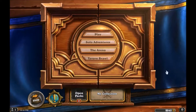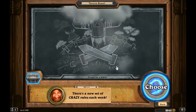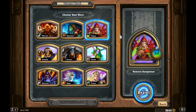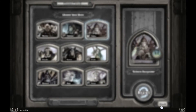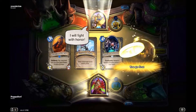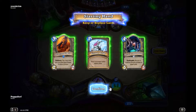Hey guys, Surf here. Going to go ahead and do this week's Tavern Brawl. Alright, this week's Tavern Brawl is Encounter at the Crossroads — we've had this before, so let's jump in. Let's give the Rogue a try. Alright — Rogue versus Paladin, player name: You Scream. I think I said that right.